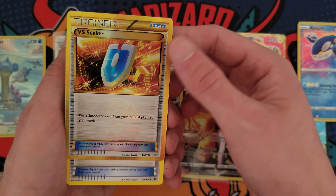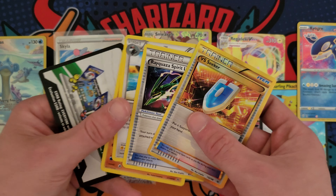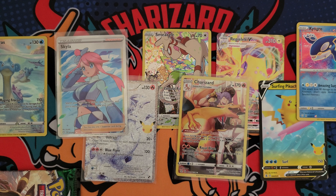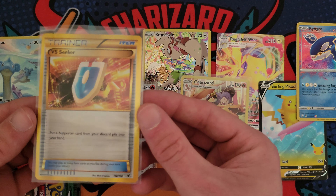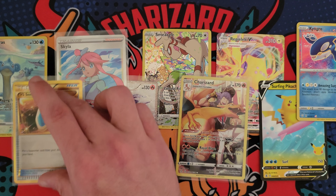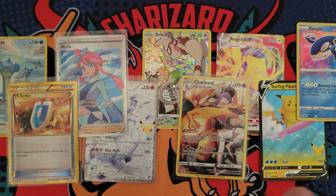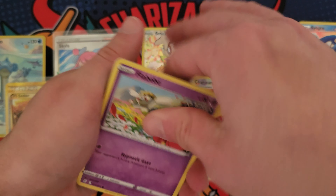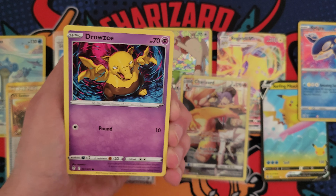I'll do Roaring Skies and then we're gonna hit a Moon Breon on the last pack, so that's why I'm saving that for last. We got some Roaring Skies, some XY — it's been a while since I've opened one of these. Let's see what we got — Natu, Voltorb Reverse, that's pretty cool. And oh snap — yo, we hit a Gold Vs Seeker in this pack! I was not expecting a banger like that out of Roaring Skies. Let's freaking go! There's the code. And there was a Rayquaza Spirit Link — that's kind of cool. But yo, we hit a Secret Rare out of Roaring Skies. Gold Vs Seeker!